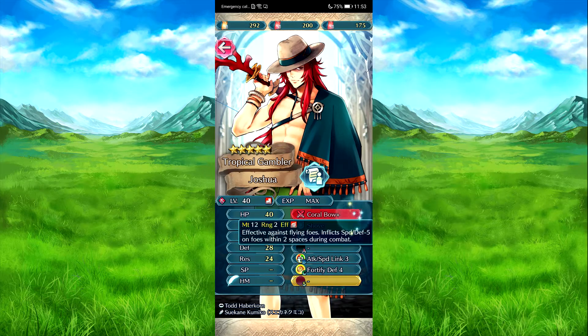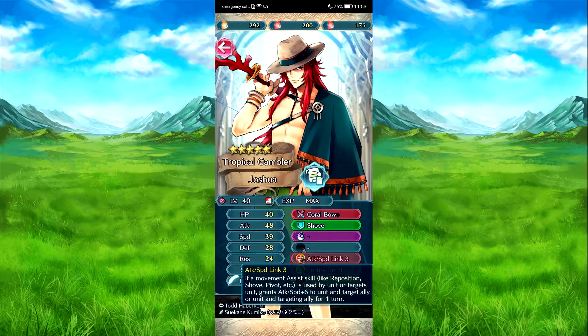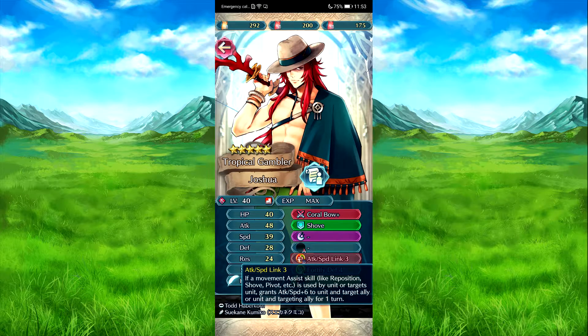Summer Joshua, Coral Bow - effect against massive foes: speed rest, speed defense, massive foes and three speeds during combat. Shove: push just an ally one space away. Attack Speed Link Free: if he uses it, attack speed plus six to target unit and target ally for one turn, so both of them receive it. Fortify Defense Four: grants defense plus seven to adjacent allies for one turn. These work if target ally has one as well.